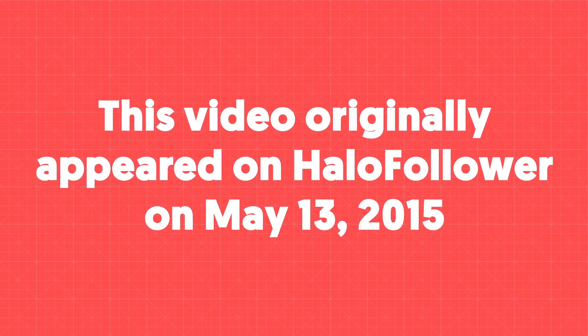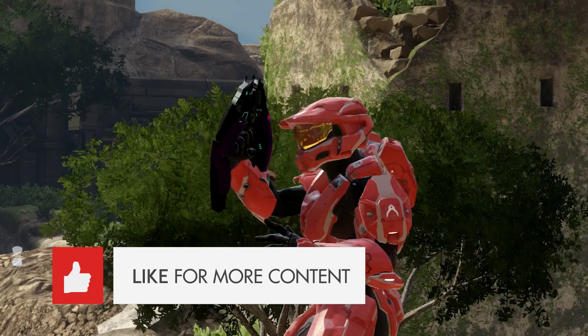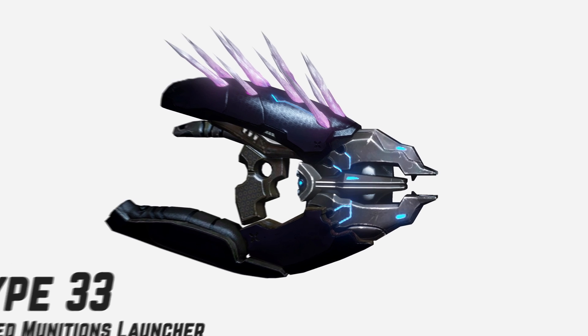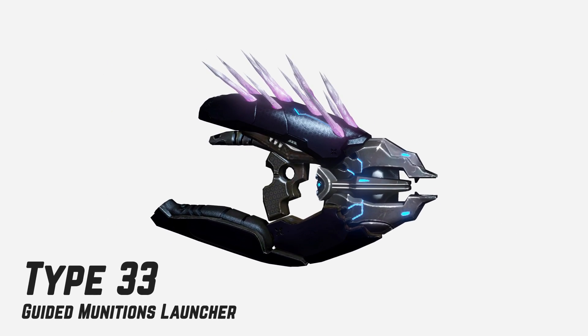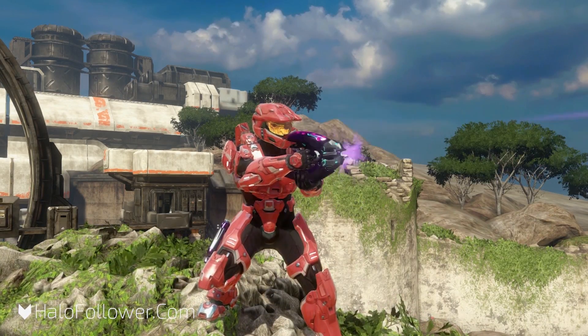Hey, what's going on guys, I'm Mike for Halo Follower. In Halo, one of the most iconic Covenant weapons is the Needler. Named based on the razor-sharp crystals the weapon fires, its actual name is the Type 33 Guided Munitions Launcher. According to sources, the crystalline projectiles are believed to use heat or organic signatures to hone in on targets, though they do not attract to friendlies.